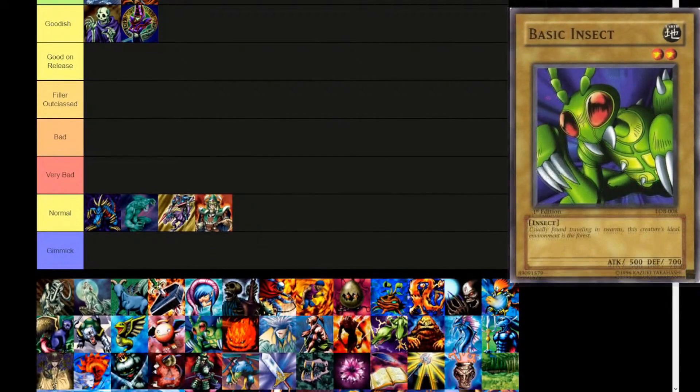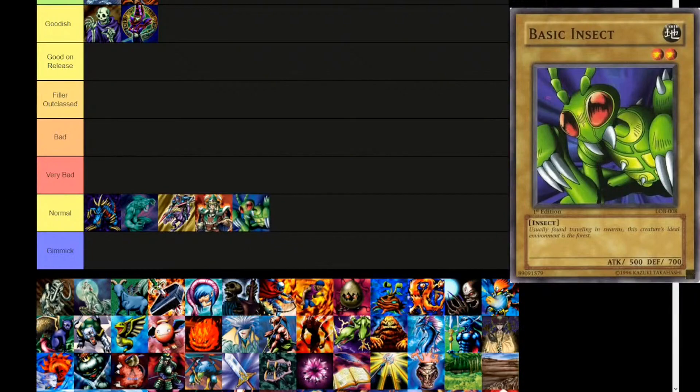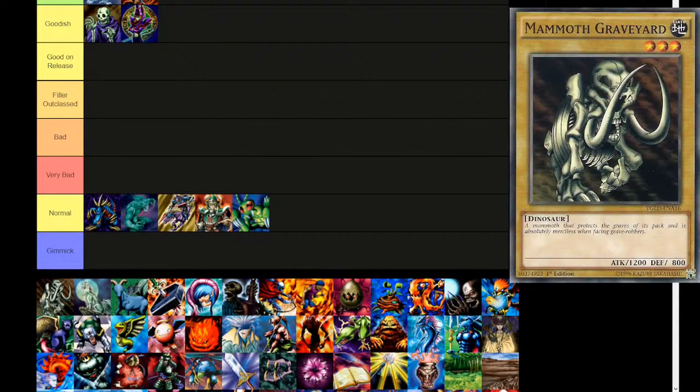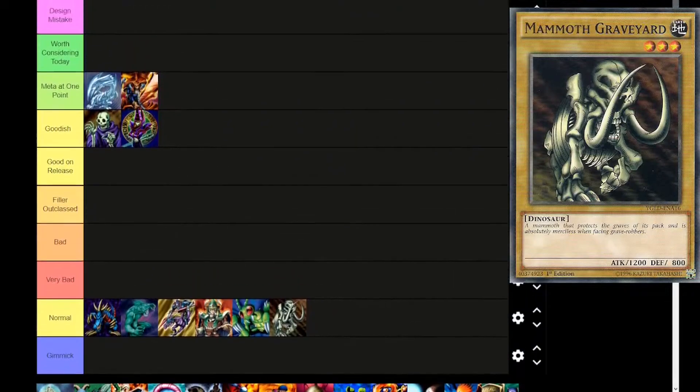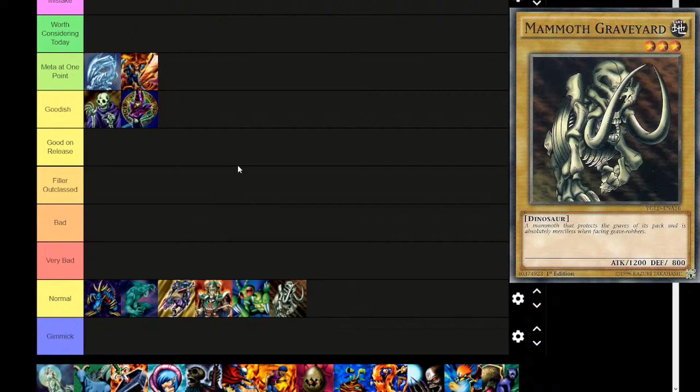Basic Insect — Earth attribute, level 2, insect. 'Usually found traveling in swarms. This creature's ideal environment is the forest.' 500 attack, 700 defense. Normal monster. Next up is Mammoth Graveyard — Earth attribute, level 3, dinosaur. 'A mammoth that protects the graves of its pack and is absolutely merciless when facing grave robbers.' 1200 attack, 800 defense. Normal monster. Pretty cool lore though — contemporary elephants do mourn their dead and have grief. It's really interesting to see some of the lore behind the cards.